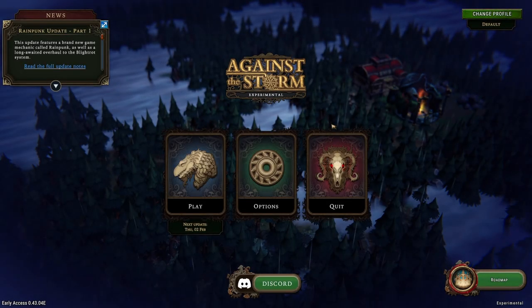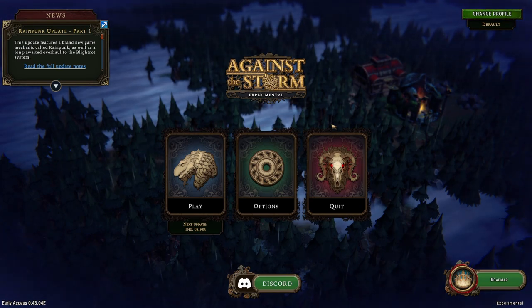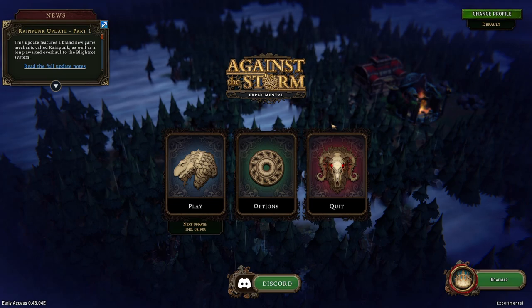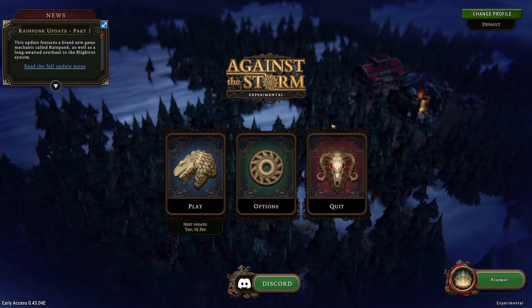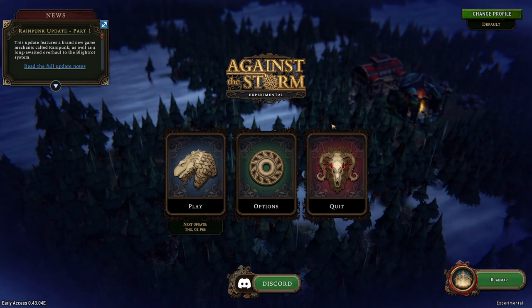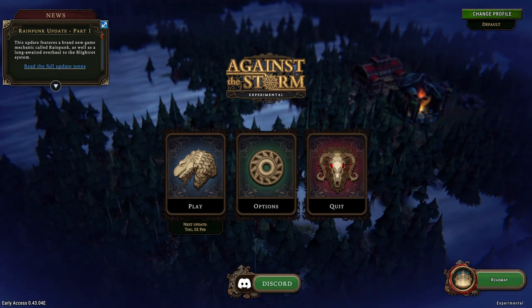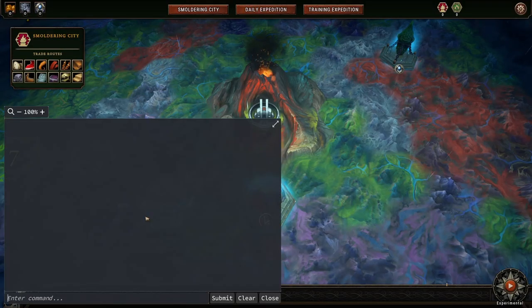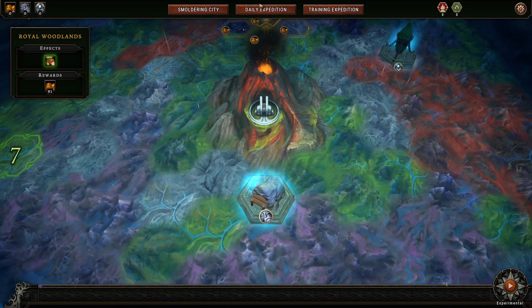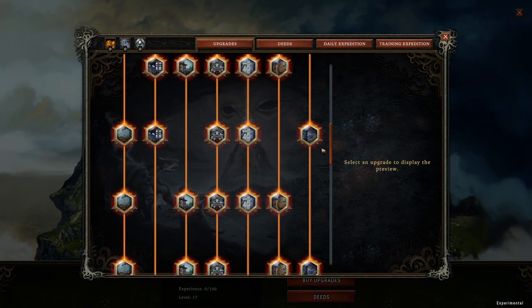Hi everyone. This is a bit of an impromptu stream. I had a little bit of time and I wanted to check out the new Against the Storm update — the Rainpunk update, part one, and now there's part two on the experimental branch, which is where we're at right now. This is the experimental branch, which has a separate save file, but you can unlock all the meta with a simple console command. So that's what I did, which means everything is unlocked for testing purposes. I just want to check out the new stuff.